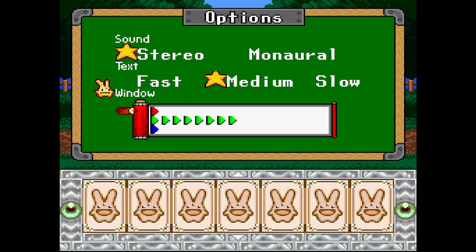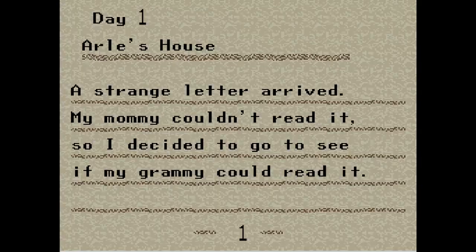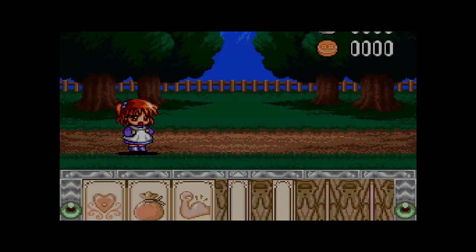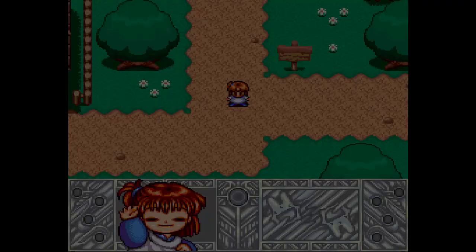It's a face. Oh, options — change the window color, not going to worry about it. Fast text. Her diary: day one, Arlie's house. A strange letter arrived. My mommy couldn't read it, so I decided to go see if my Grammy could read it. I think this is a bestiary. And save — you can save anywhere. And as you can hear, there are actual voice clips in this, which happened a fair bit in Super Nintendo games in Japan.